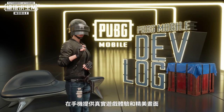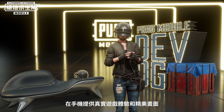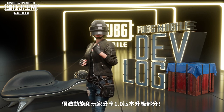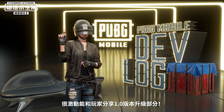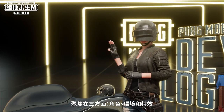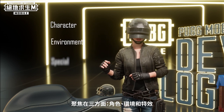Finding a way to make gameplay more realistic while refining the graphics for mobile phones has been on our minds for a while. So we are excited to share the improvements we've made with version 1.0. We focused on improving three perspectives – characters, environments, and special effects.